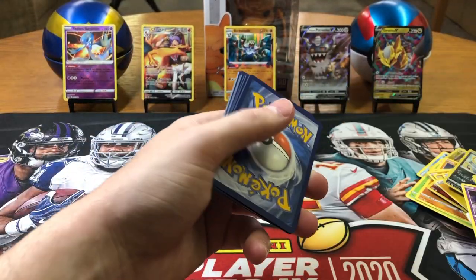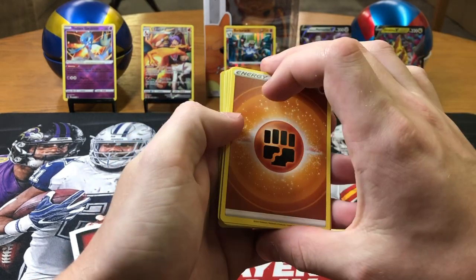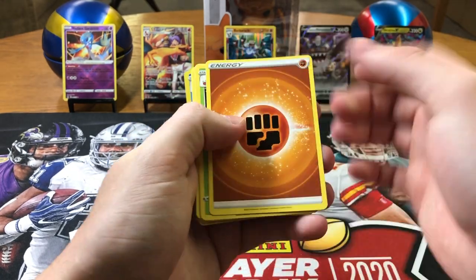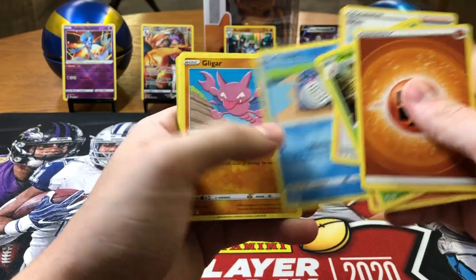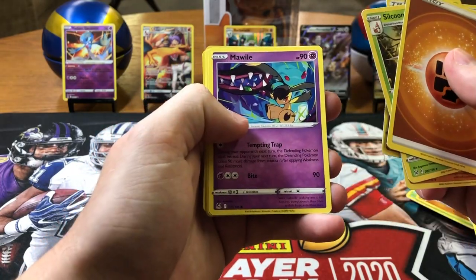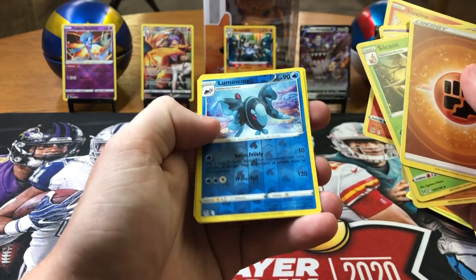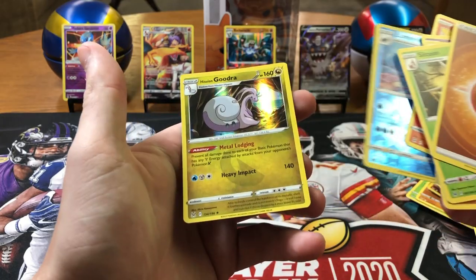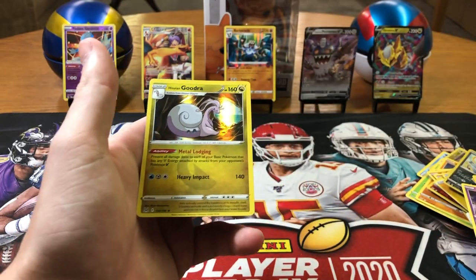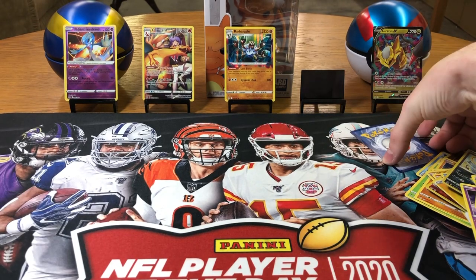That is exactly what we need. And a little black code card — I'm trying not to reveal those for you guys. Maybe we got something, maybe not. Fighting, Silcoon, Machoke, Iscan, Poliwag, Gligar, Mawile, Goomy, Slugma, Lumineon — reverse holo, and a Goodra holo.